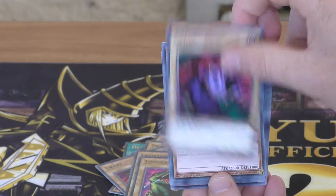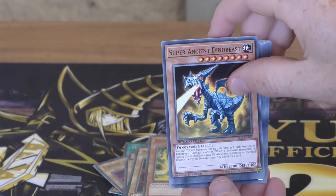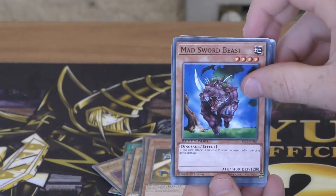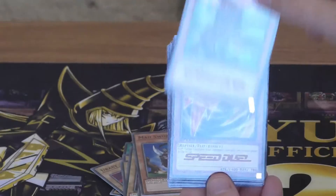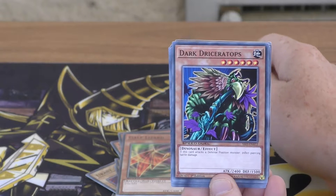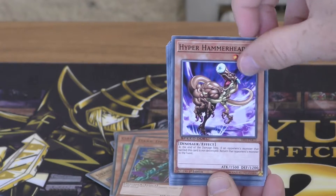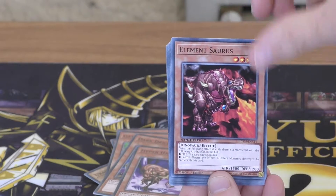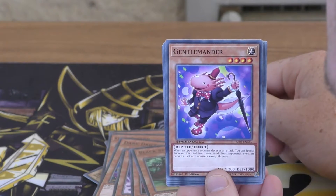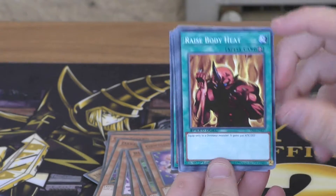Ankylosaurus, Black Tyranno, Super Ancient Dinobeast — you've never seen him use that, I just added it in — Mad Sword Beast, Gilasaurus, Gale Lizard, Dark Driceratops, Hyper Hammerhead, Elementsaurus, Black Stego, and Gentlemander. So there's the monster cards.